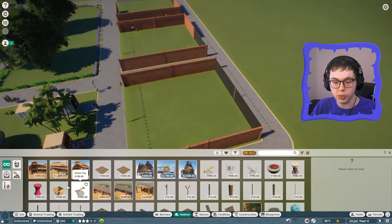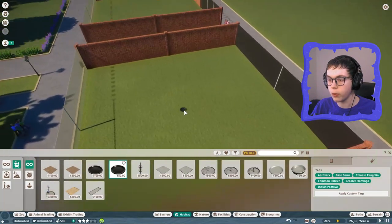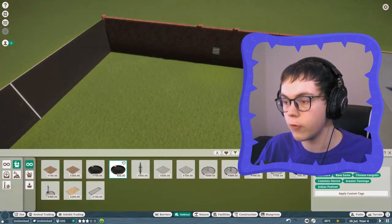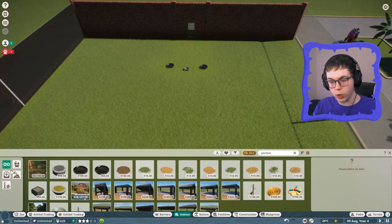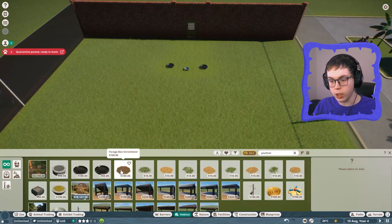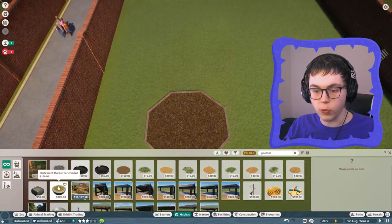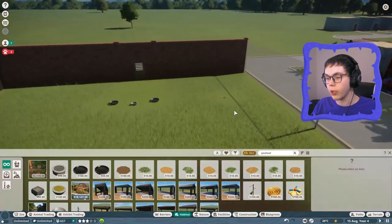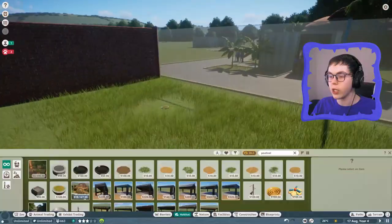Let's try and make ourselves a habitat for the peafowls. Indian peafowls would like a small food bowl, and with two of them I should definitely get two food bowls. Water bowl down. What do peafowls like? A peafowl looks like they'll like a forage box enrichment. Forage box ready to go. Herb scented marker - yeah, we kind of want that for the guests to get a better look at them. They'll look at this little patch and be able to see them right through the glass. They're already kind of excited to see what this zoo is going to look like.